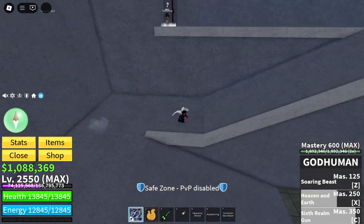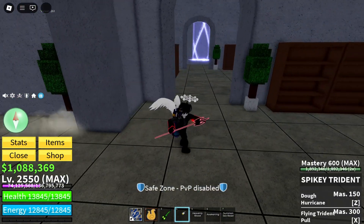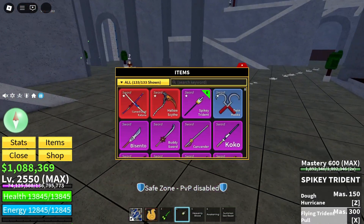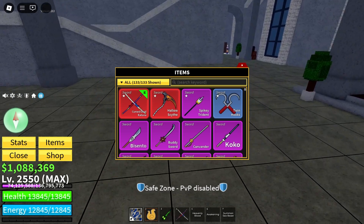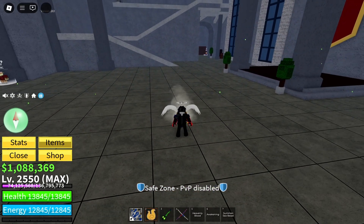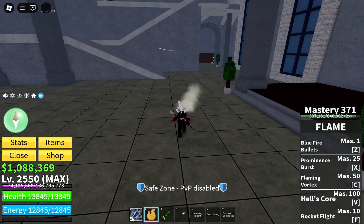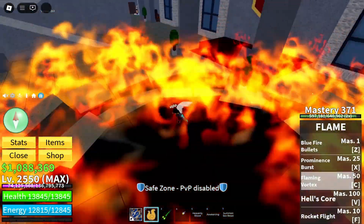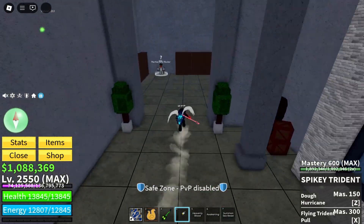Then you can hit them with Heaven and Earth and Six Realm Gun. Those combos might not even kill the guy, but they will extend the possible damage — it is better than just trying to hit them with as many attacks as you can and hoping the 60 damage from CDK is enough. You want to set your sword moves to help your combo out, helping moves that normally wouldn't hit from long range. For example, Flaming Vortex — Spiky Trident helps bring people to you instead of chasing them.